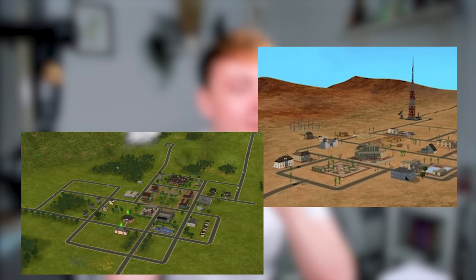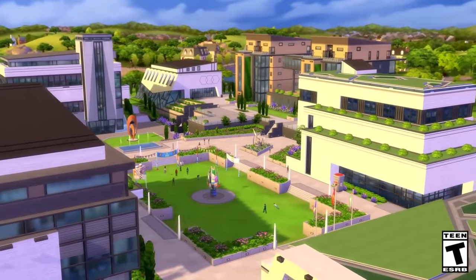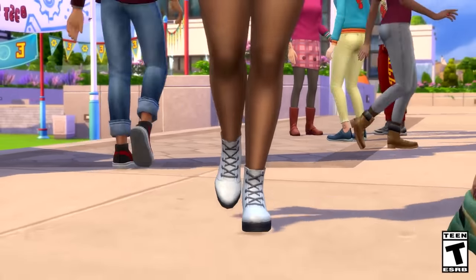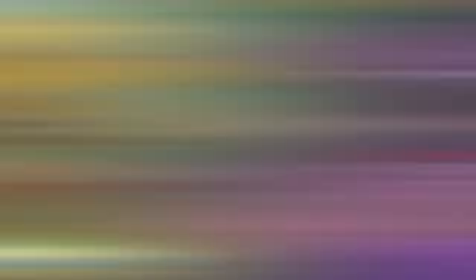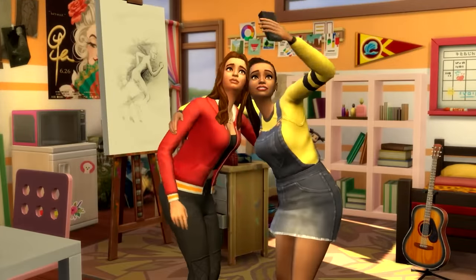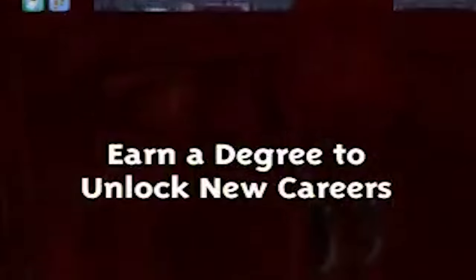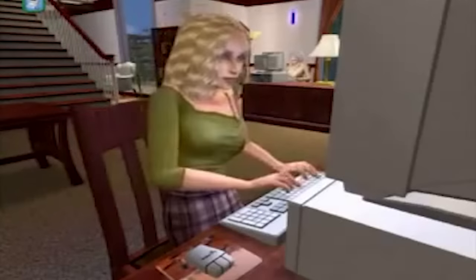It came with three brand new worlds — that's right, the University pack came with three worlds, each with a different university, meaning we basically got three universities. The pack concept is very similar to The Sims 4 Discover University. The actual university gameplay mechanics in The Sims 4 are much better, but The Sims 2 thrived on the non-education aspects and came with some very cool miscellaneous things.